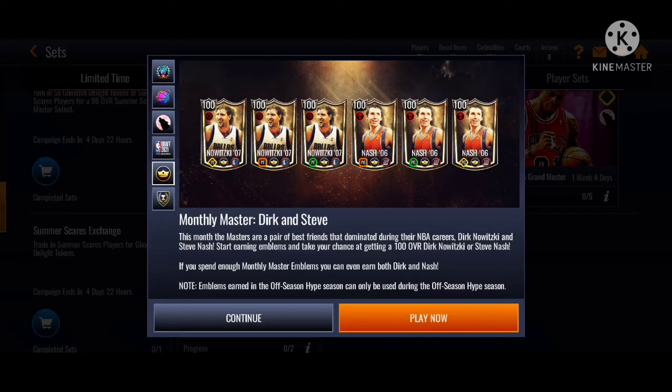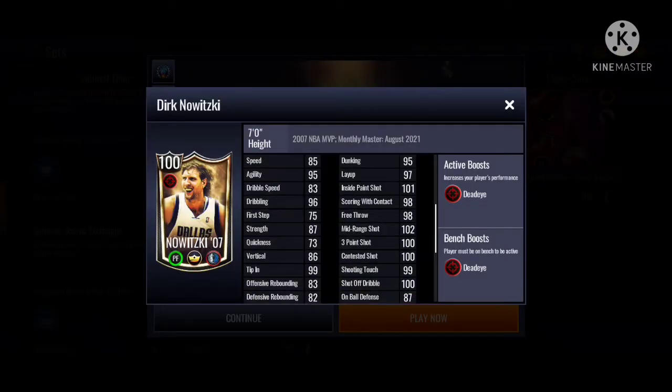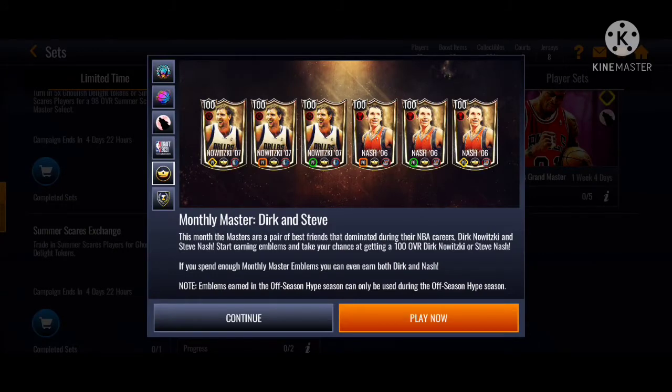We got 100 overall Dirk Nowitzki with insane stats - 100 three-pointer, 102 mid-range, gives Dead Eye boost. We also got Steve Nash, who gives a 4-core general boost, 101 three-pointer, 100 speed, 100 agility, 100 dribbling. Pretty insane.